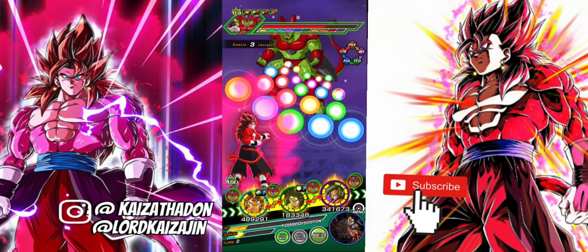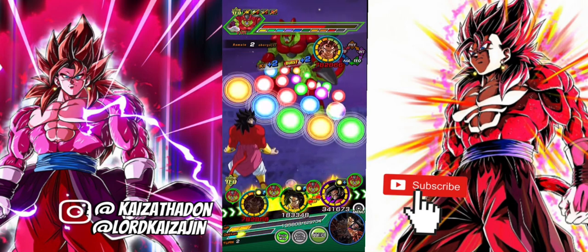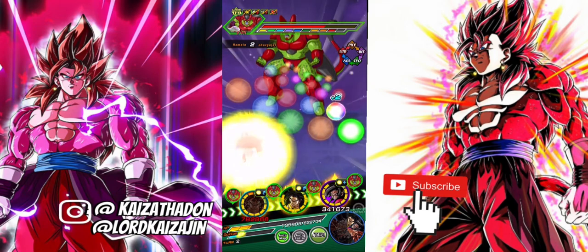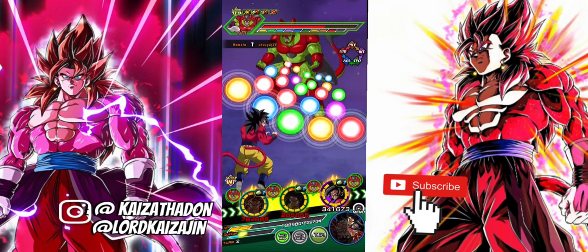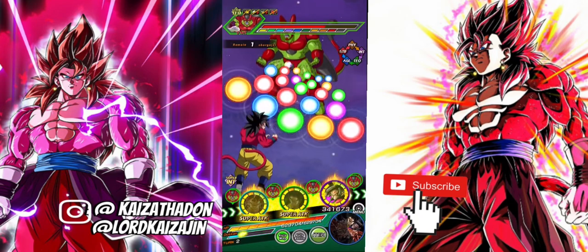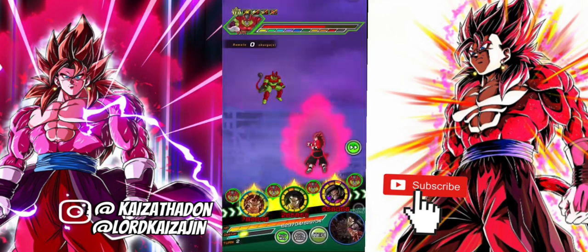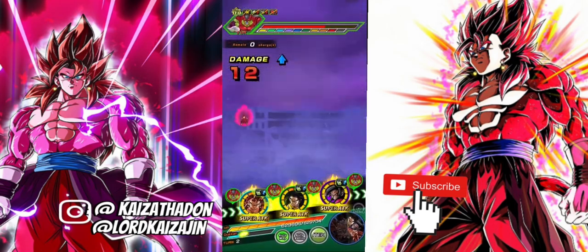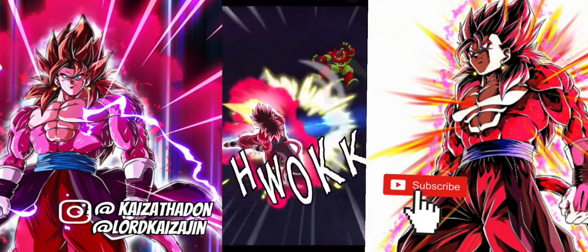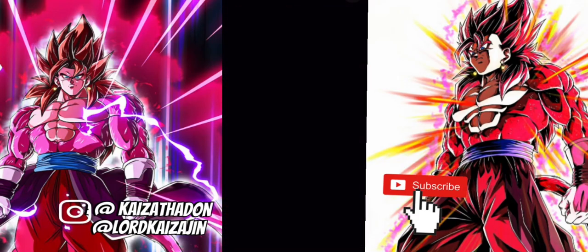There's no way to split that up, so I'm just going to have to do that. The orbs are not looking good for us — I'm going to have to go ahead and pop a CCC right now so nothing bad happens to us. All right, we're all getting supers — hopefully Vegito can do a lot of damage this turn.